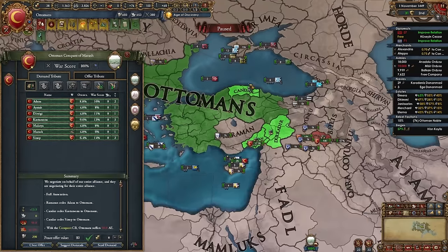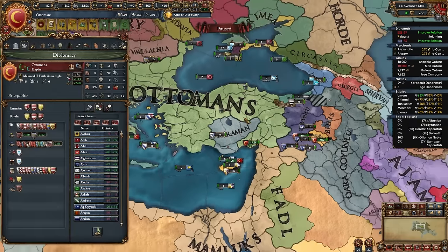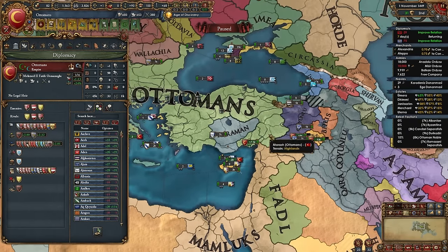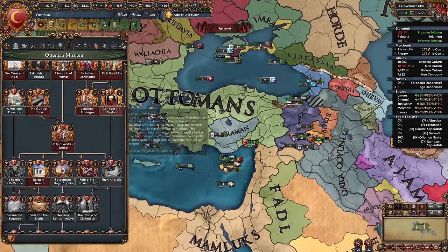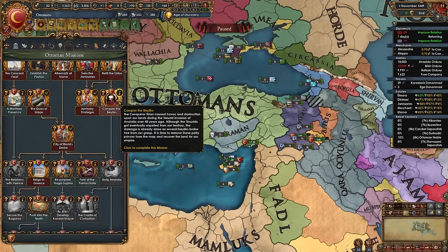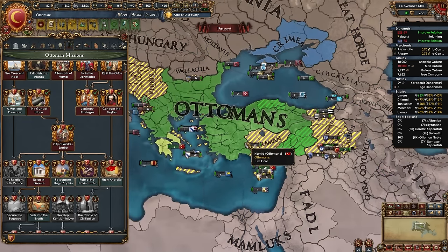Fully annex Ramazan, Dulkadir, and Candar and take all their money. Continue fighting the four initial Anatolian beyliks until you take the mission 'Conquer the Beyliks,' which gives 100 admin points and permanent claims on the rest of Anatolia. After taking that mission, stop fighting these guys for a bit and shift focus back to the Balkans.